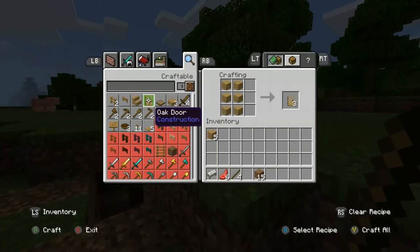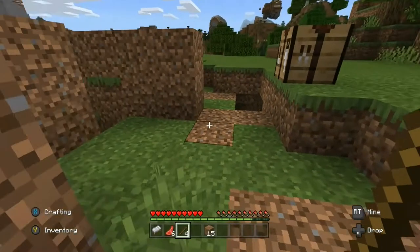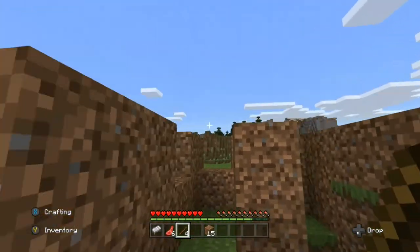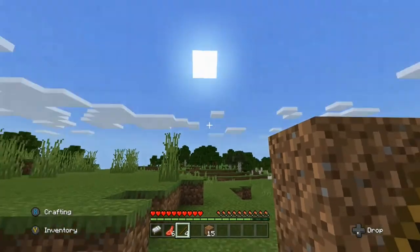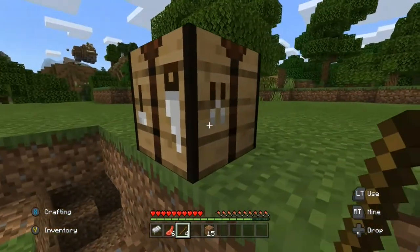Here's how you craft a door: you need six of any same-type planks. There are different types of wood and you can create different planks — you'll get three doors. You need a three-block-high structure and then place a roof over it. Make sure you have torches, which I'm going to show you how to make soon.